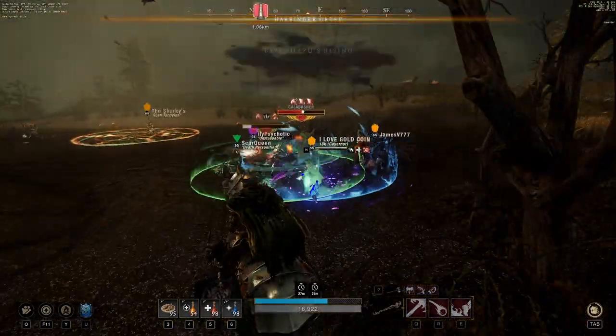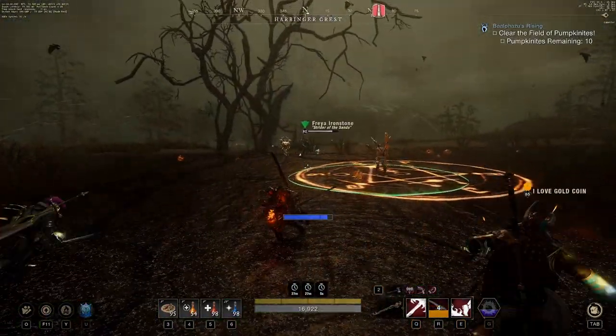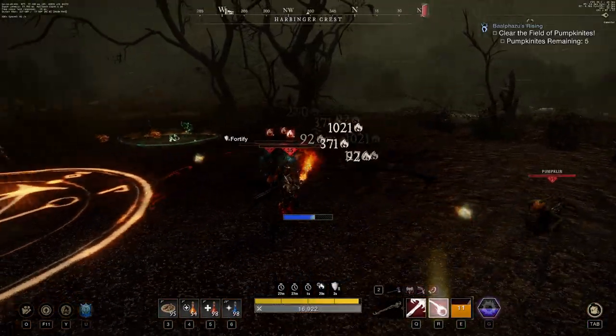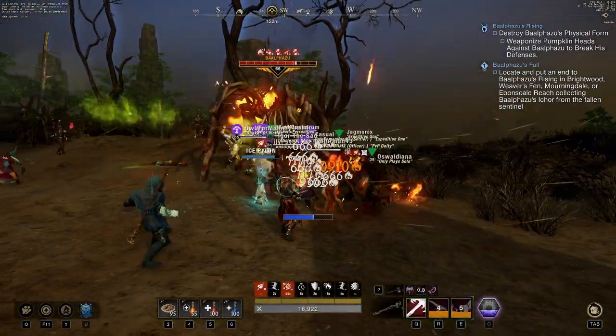When you show up to the event location, you're going to have to go around and kill a certain amount of pumpkin knights in order to spawn Bale. Once Bale ends up spawning, you can kill more pumpkin knights and toss the pumpkin head at Bale in order to lower his stamina bar. When Bale's bar has been depleted, he'll take a knee and your damage will go up so much.